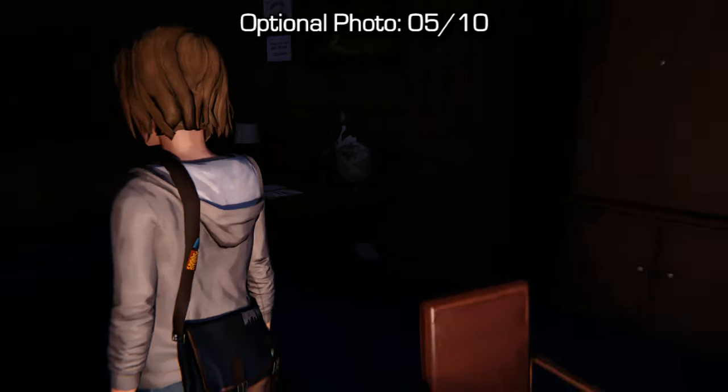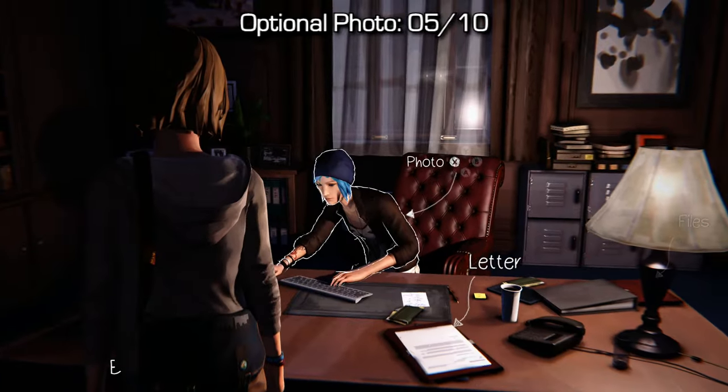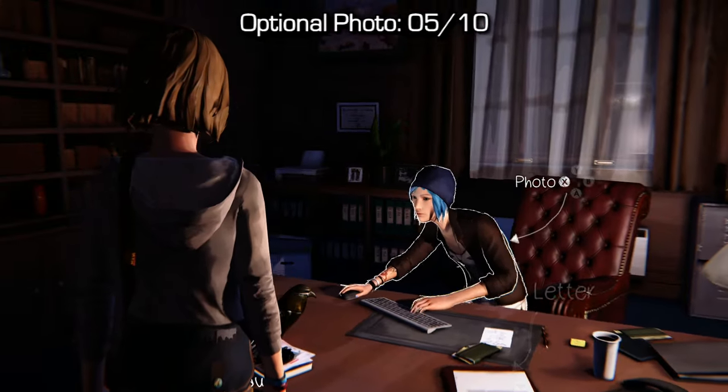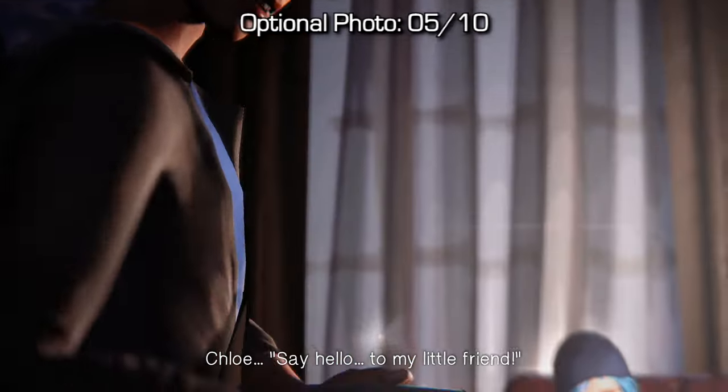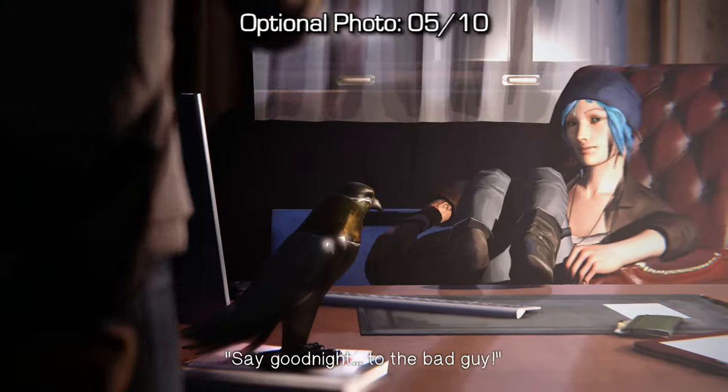Now number 5 is quite easy — it just takes the correct angle. But once you make it into the principal's office with Chloe, just make sure you take a photo of her. You can collect the evidence and then take a photo of her, but I'd probably recommend doing it right away as soon as you enter the room and have her sit on the cozy chair.